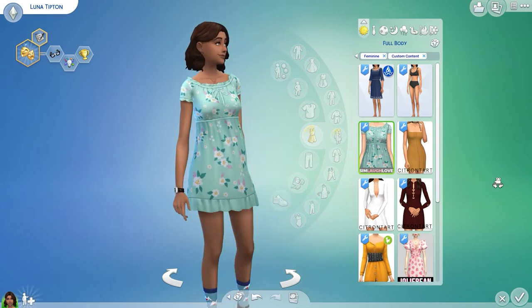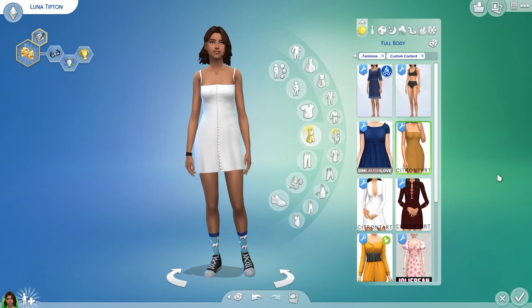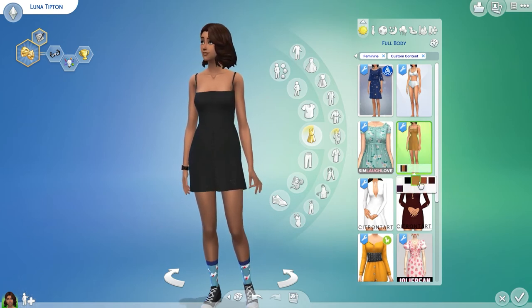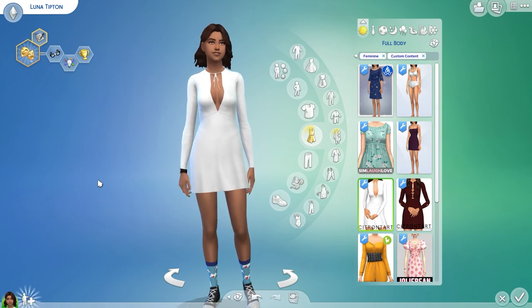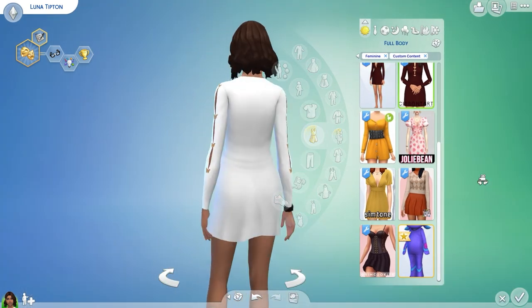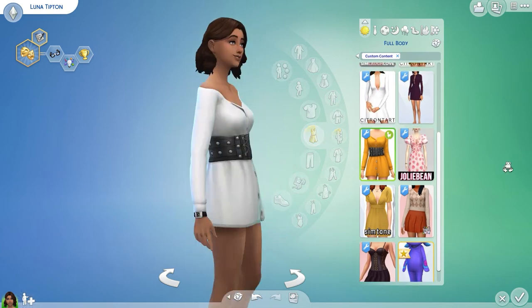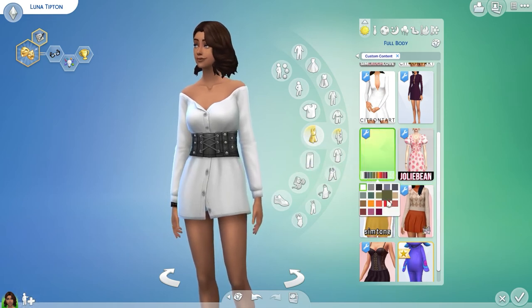Next is this nice little baby doll dress - I tried these on in real life before and they don't look good on me at all but I love the way it looks on her. Next is this little form-fitting dress - it comes in different colors and has a nice little button detail. Next is this little witchy outfit - I don't know why but it just reminds me of a modern day witch. Nice little tie, you can see her collarbones. Next is a little butterfly clip detailed dress - it's short but gorgeous. This dress is something you would see on Dolls Kill. It has a nice little corset with a t-shirt dress moment - great colors.